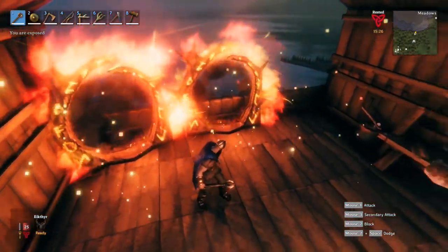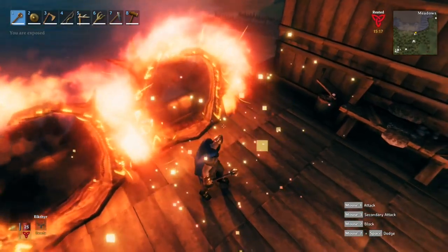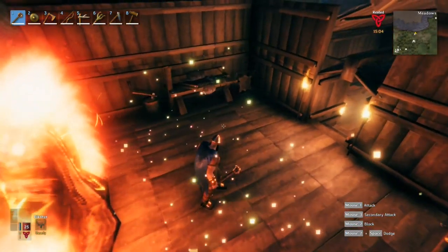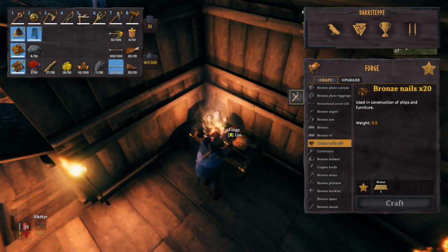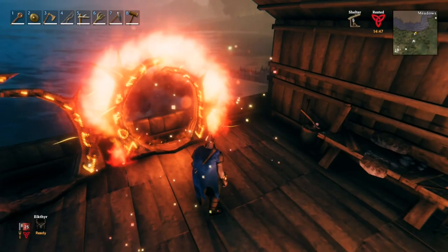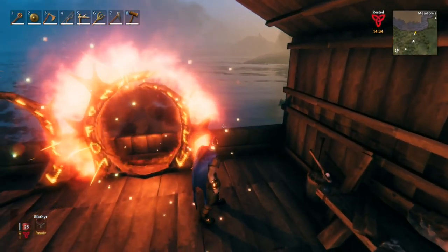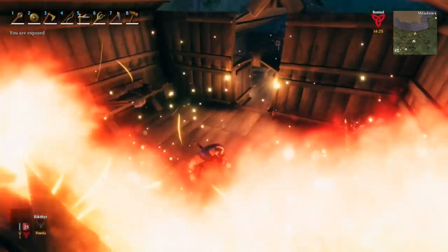We also have our portals — one takes us to our co-op partner's base and one takes us to our copper site. One important thing about portals: you cannot take metal in any form other than nails. So you can't bring raw copper or raw tin through a portal, and even smelted metal can't go through. However, you can bring bronze nails through a portal, which is important because boats use bronze nails but not raw bronze. So a lot of players go on a voyage, set up a portal, break down their boat, get all the resources back, and have a portal between locations for free travel.